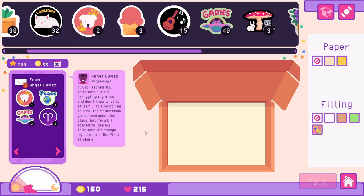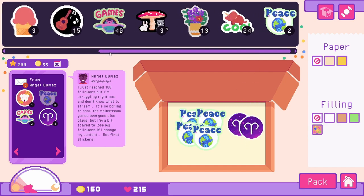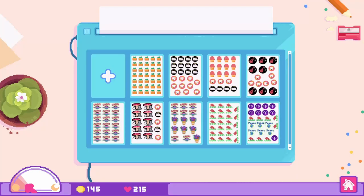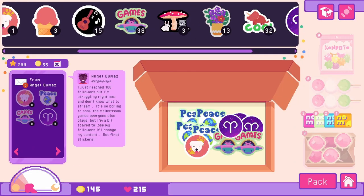There's Angel with his YouTube channel: 'I just reached a hundred followers but I'm struggling right now and don't know when to stream. It's so boring to show the mainstream games everyone else plays, but I'm a bit scared to lose my followers if I change my content.' First, stickers — free ads for me and my sticker company! Should be good with the game ones and the doggo. Let's quickly print them and finish packing his order. Let's cheer him up.